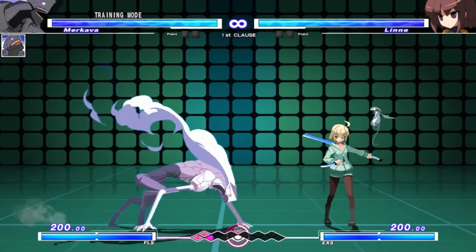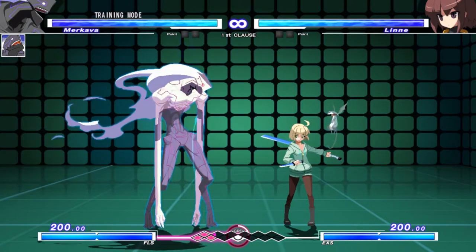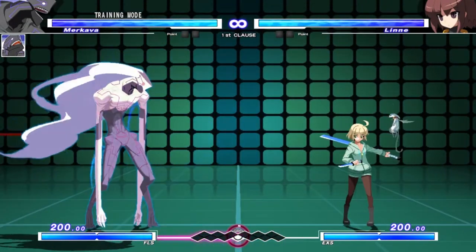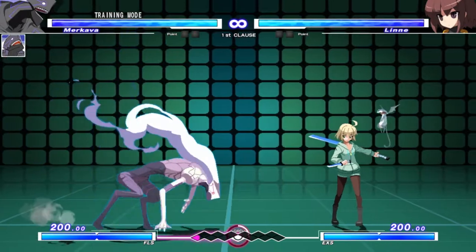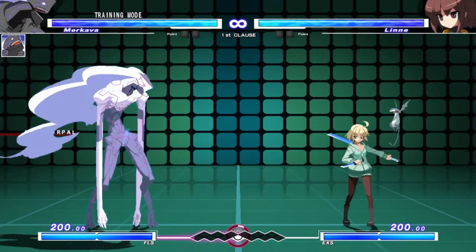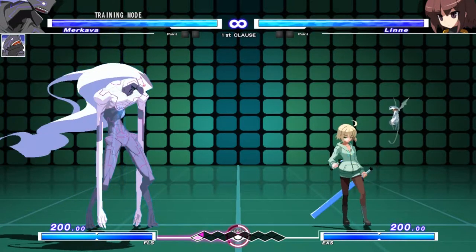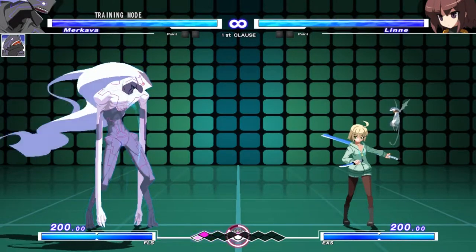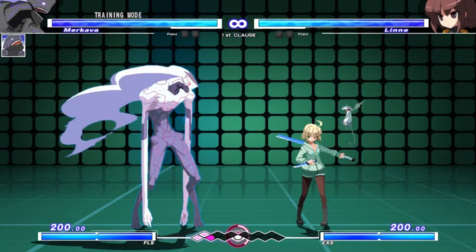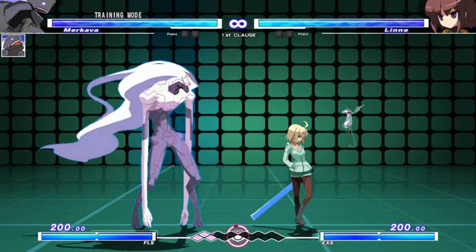5A would be 5AA or 5A2C. 6XB leads into 623A, which can also be tight if you use one hit. 623A is a special case because it doesn't necessarily create frame traps, but it is plus. You're plus 1, meaning that if she had pressed a 6-frame move to counter my 6-frame move 2A, I would have won that situation. So it works kind of like a frame trap, but you have to treat it somewhat differently.